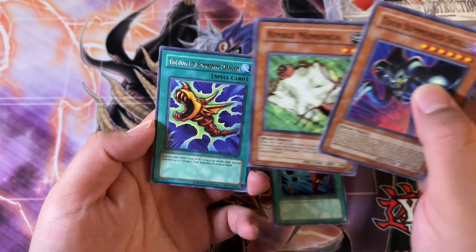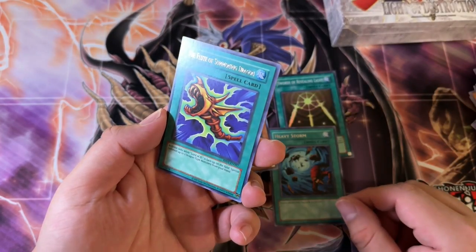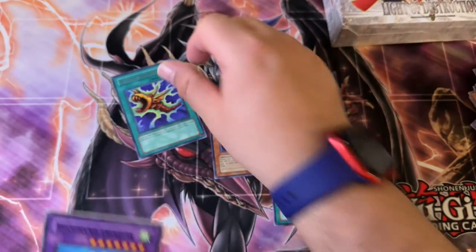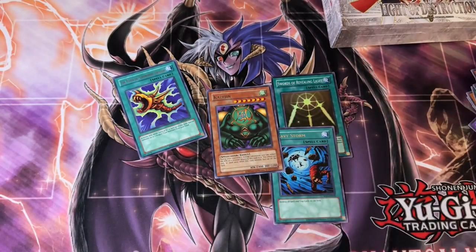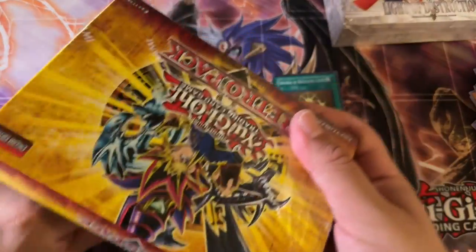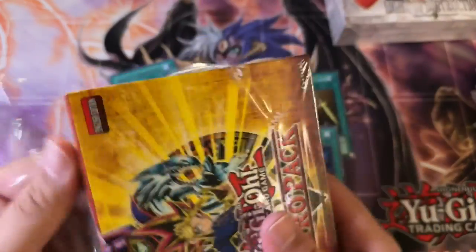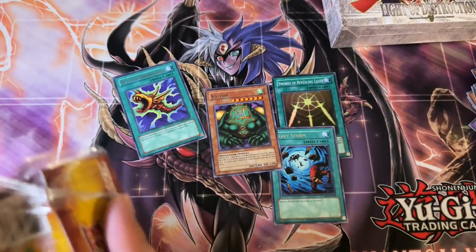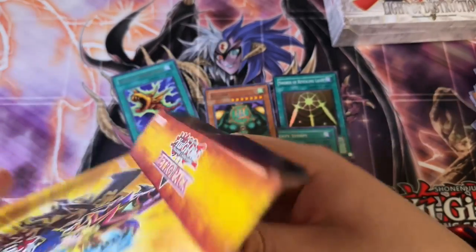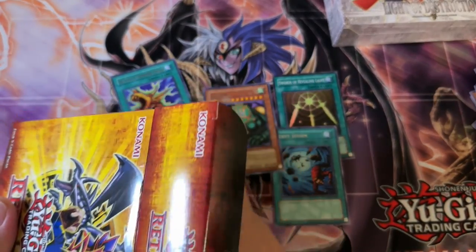Toon Summon Skull. Nimble Momonga sticking together, and a Flute of Summoning Dragon — this is kind of a cool rare, not going to lie. It's not that good now, but it could cheat out two Blue Eyes's, right? I don't think people actually used it for two Blue Eyes's back in the day successfully or consistently, but you can do that.